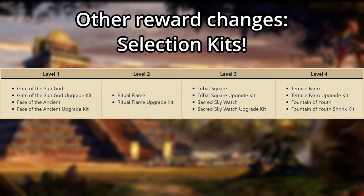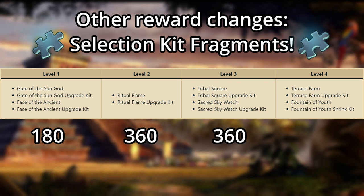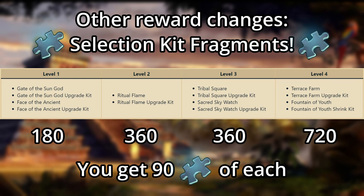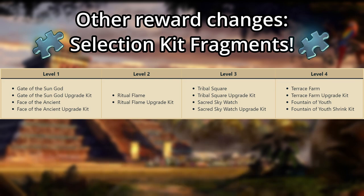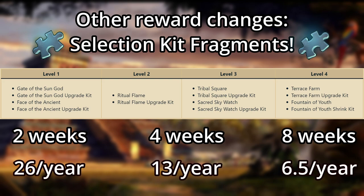That doesn't sound too bad until you realize that these kits are broken down further into fragments, which are distributed throughout the first 4 levels of the Expeditions. The level 1 kit requires 180 fragments to assemble, the level 2 requires 360, the level 3 requires 360, and the level 4 requires 720. Completing levels 1 to 4 will give you 90 fragments of each, meaning after all this math, you will get a level 1 kit every 2 weeks, a level 2 and level 3 kit every 4 weeks, and a level 4 kit only every 8 weeks — or only about 6 and a half of them per year.